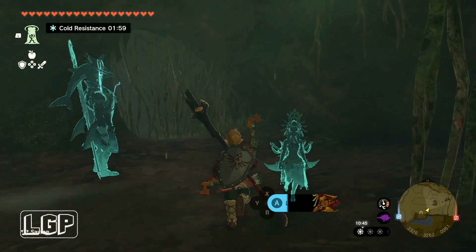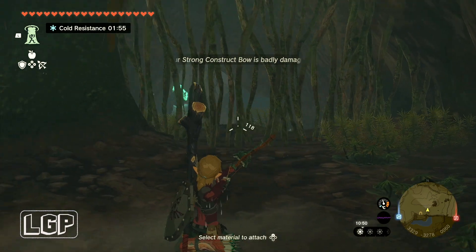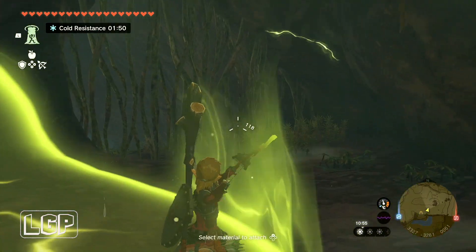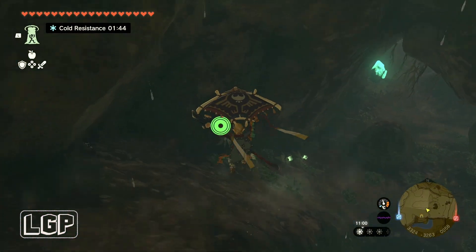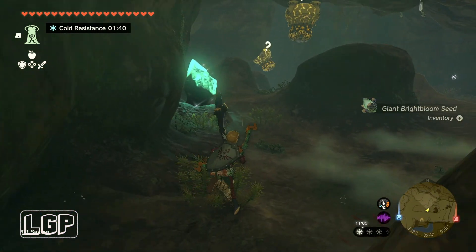There's one more barrier in here, so just ask Riju again for the lightning power, because not even fire arrows or arrows with a fire element are going to help you here. Hopefully a boulder-type sword or stick should work as an alternative.